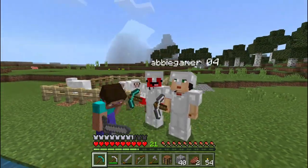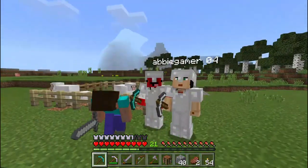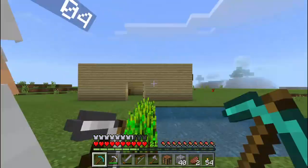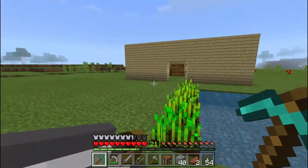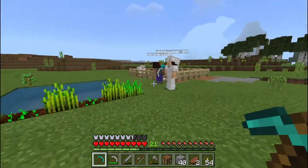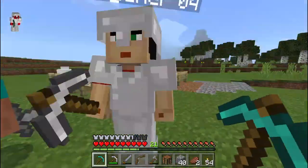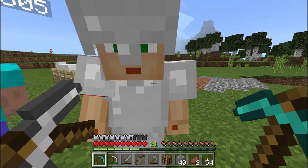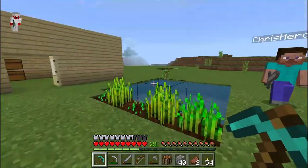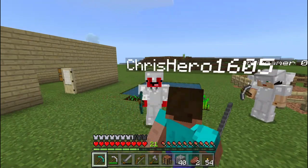That's going to wrap it up for the video. As you can see we've got our little sheep pen, I've got this brand new pickaxe, and we've built a house and made a mine with my good friends Abby and Chris. Go subscribe to Abby if you haven't — the account is 'hey it's abby', I'll put a link in the description.